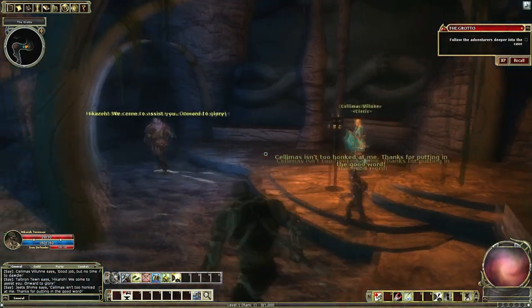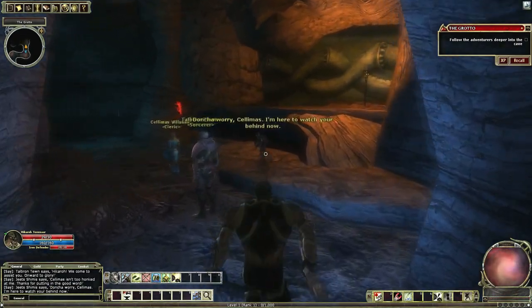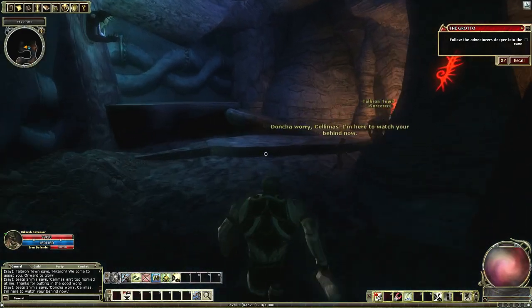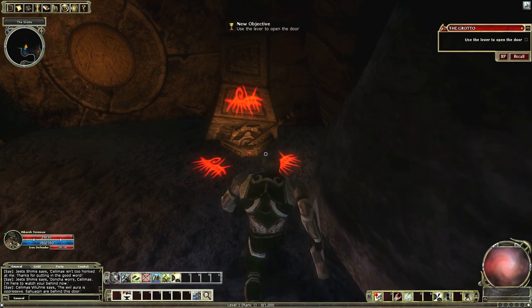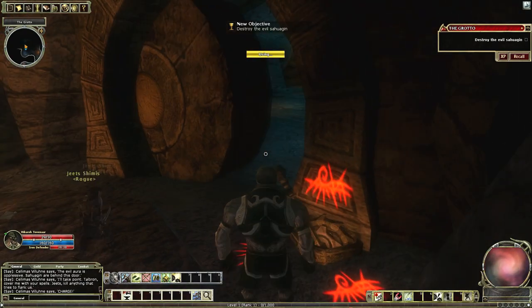Selimus isn't too honked at me — thanks for putting in the good word. The evil aura is oppressive. Sahuagin are behind this door. Charge! The door closed behind us — it would be logical to assume that... Trap!